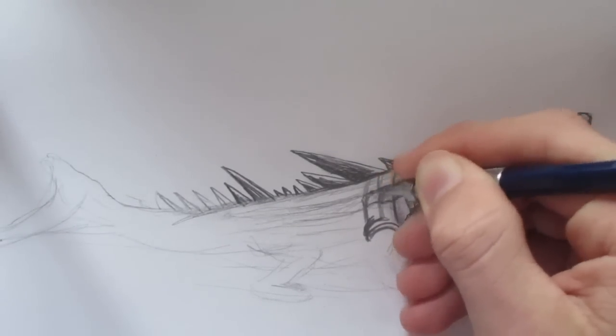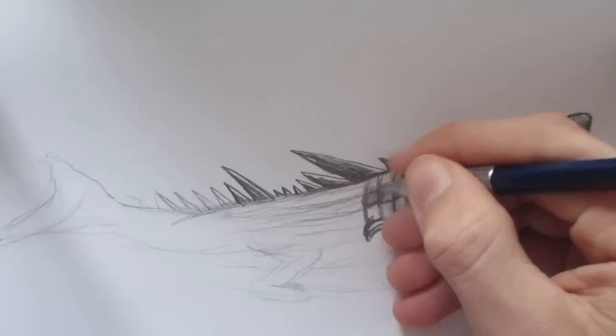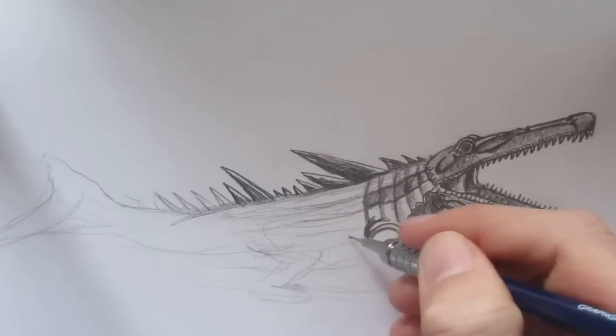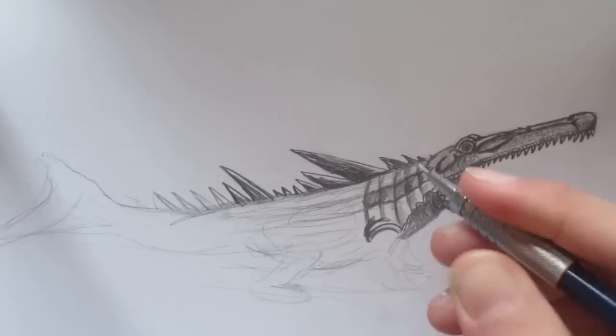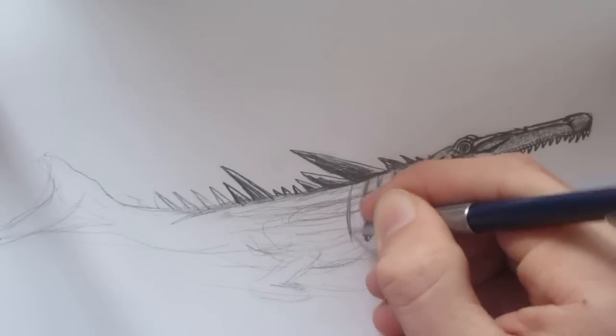Crocodile scales are easier because you're also basically putting the entire shape of the body in there. The sea creature doesn't really have a visible stomach — it's like a tube, a hot dog basically. Usually in dinosaurs you'll see the stomach, but this one you can't really see it at all, mostly because of the plates.